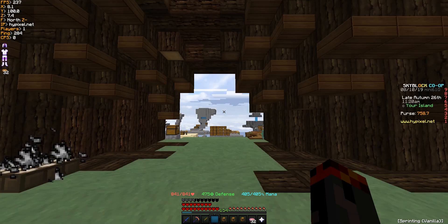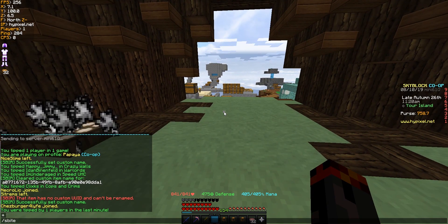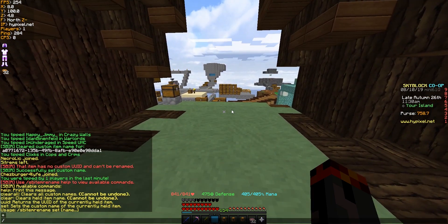So with that, how do you actually use the command? The base command is SB Item Rename — if you type that it will just tell you to type in Help, and that will give you all the commands.